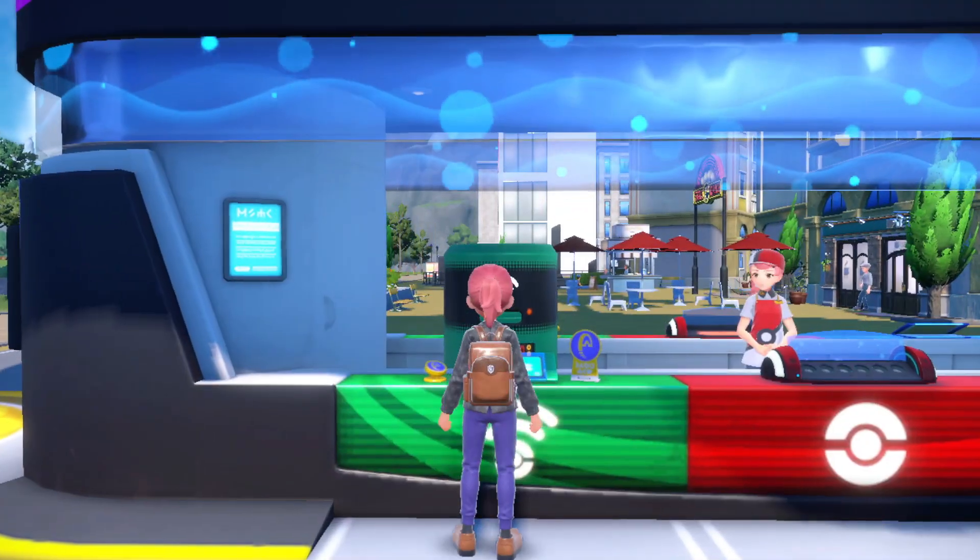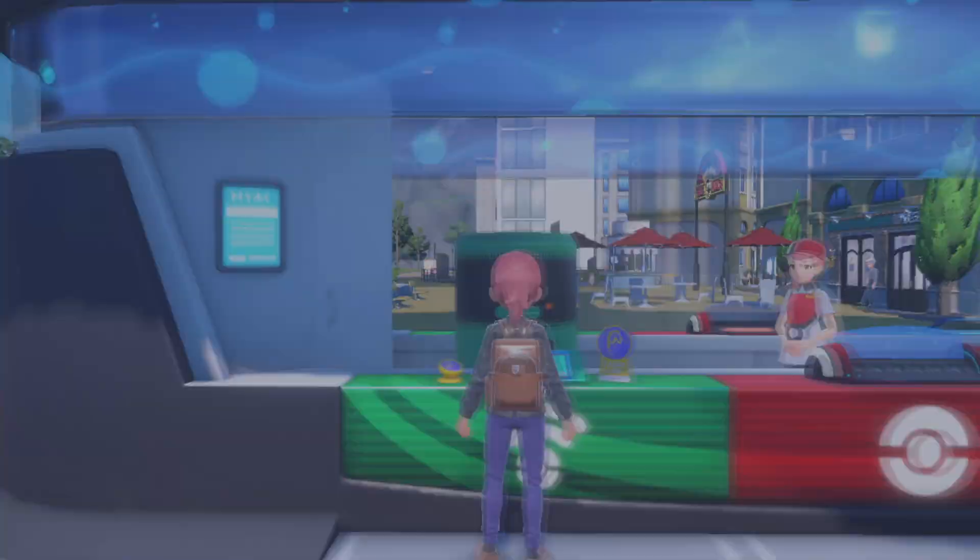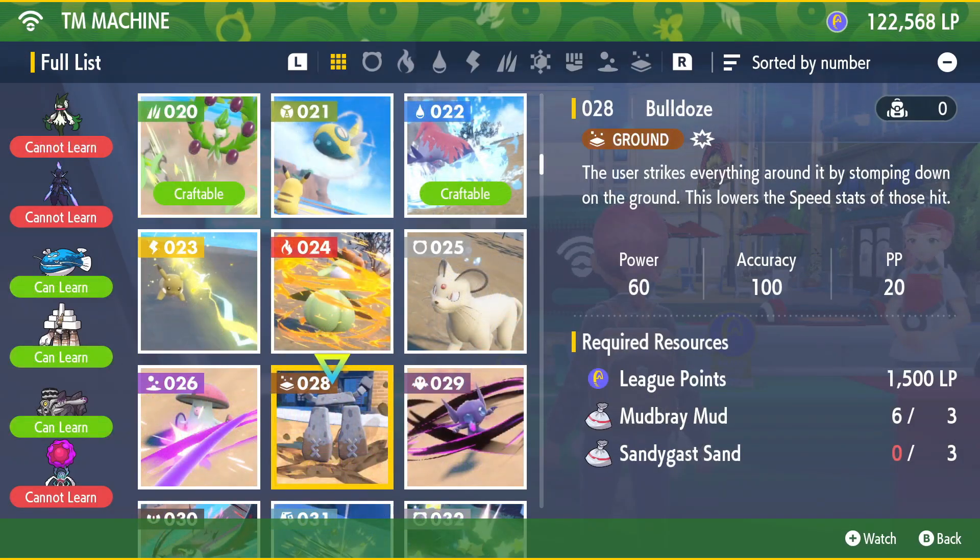If you need more, go to any Pokémon Center across Paldea and interact with the TM machine to craft as many as you need. In this case you're going to need three Mud Bray Mud and three Sandy Shocks Sand, as well as 1500 League Points — but that's pretty much it.